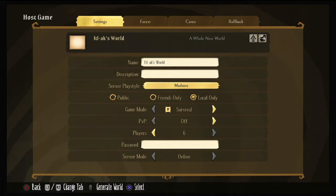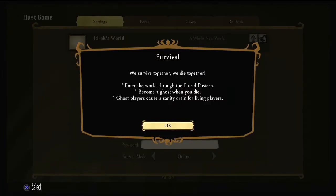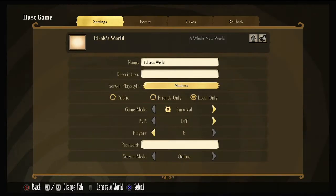And then you have your game mode. So your game mode is survival — we survive together, we die together. This is a very fun mode, but it's not one that I typically put on. Once somebody dies, everybody starts to lose sanity. It's definitely more challenging, but not the best way for me to start out. For a lot of megabase worlds, it's typically not what's used. Again, these are all my opinions and everybody plays differently.